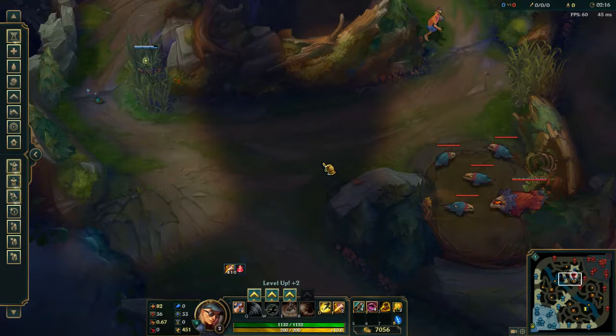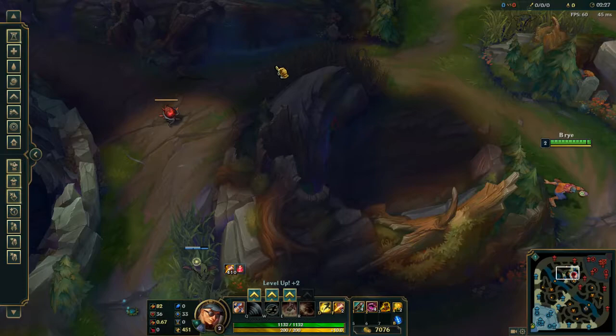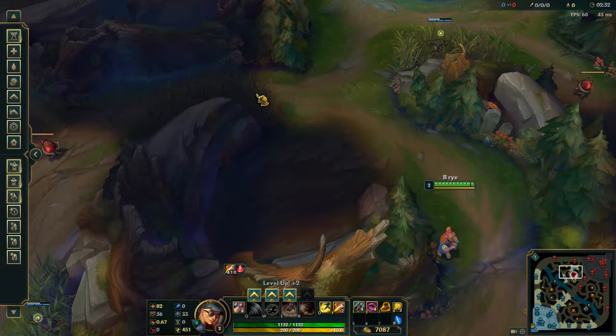I have a target dummy here for when the jungler pulls raptors and does them here, so before he goes into the river. And I have a target dummy here for when the jungler does red and goes top. And these are where your wards were last game.